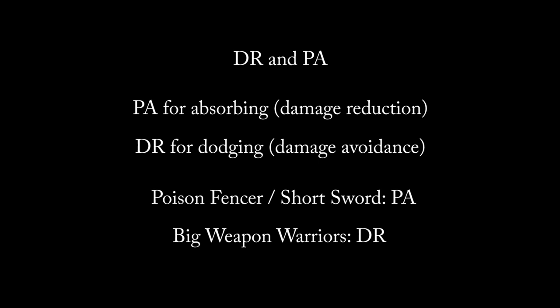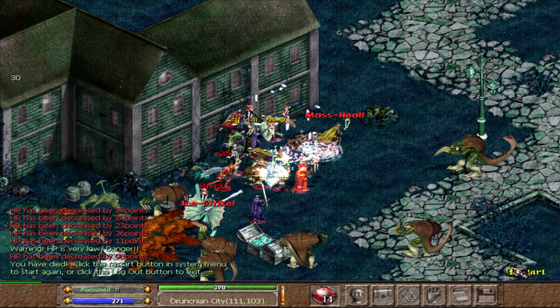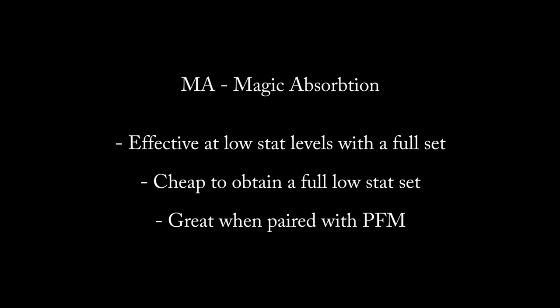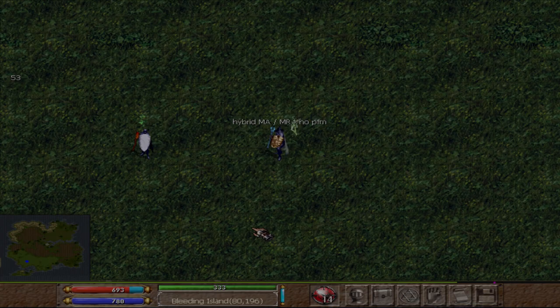Let's look at the most common sets warriors should typically carry. DR and PA are somewhat interchangeable depending on your build and preference. As a shortsword or fencer, you'd be better off with a PA plate and legs and can possibly even forego DR. But as a heavy weapon warrior, you'll likely prefer a full DR set, as they don't have as large a health pool to risk getting stunlocked by multiple attackers. Choosing between MR and MA is personal preference, but I typically recommend starting with MA — it's much more helpful for new warriors and can be effective even at low levels as long as you have a full set. A 20 coin MA set and PFM can make you an instant nuisance to any mage. MR can be very good in late game builds, but for now go with a 20 coin MA set and you won't regret it.